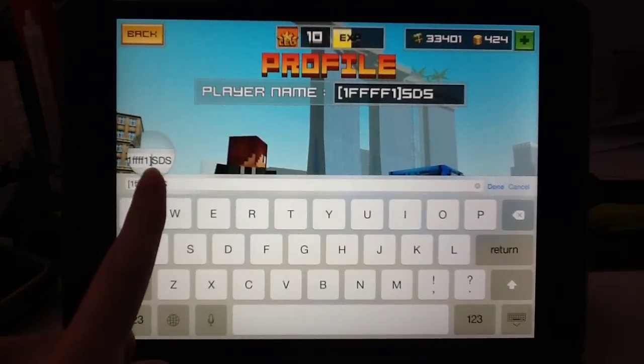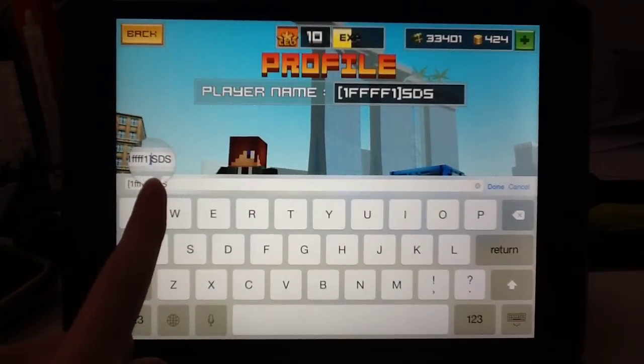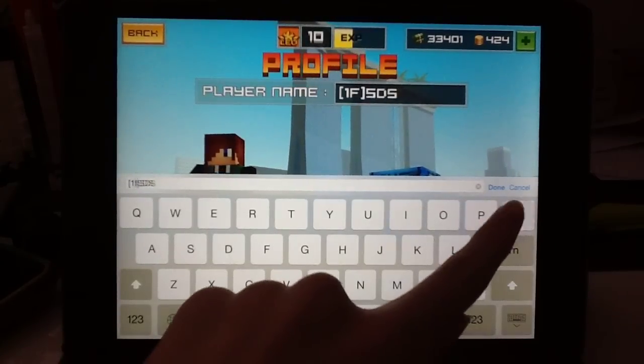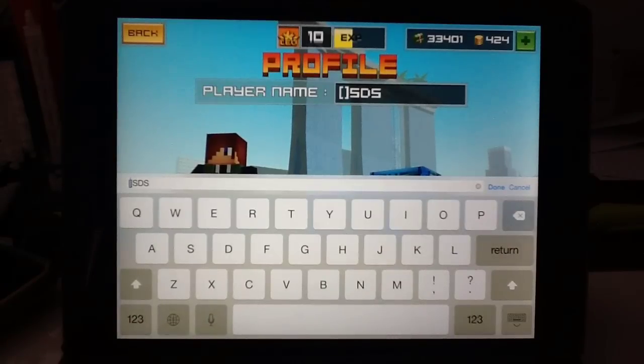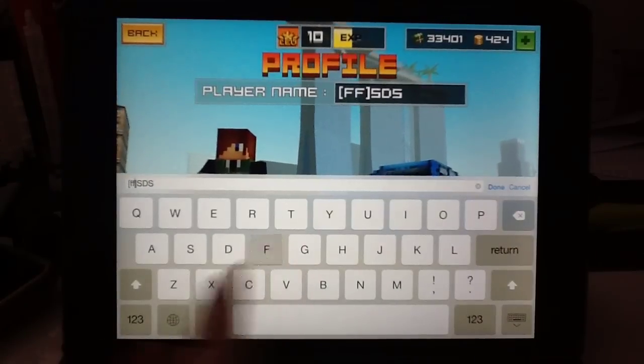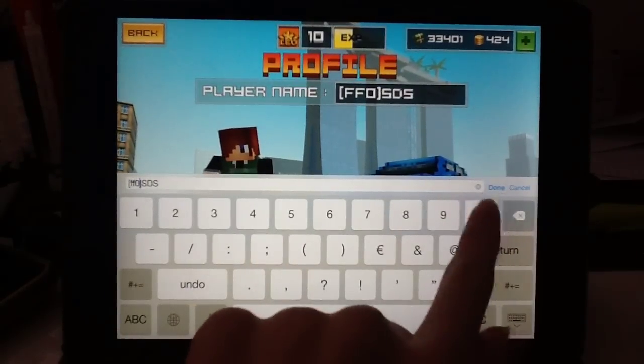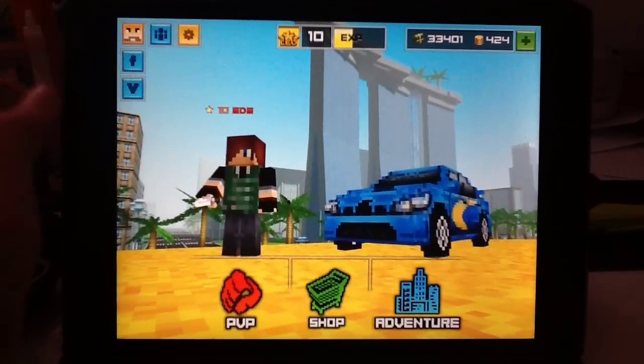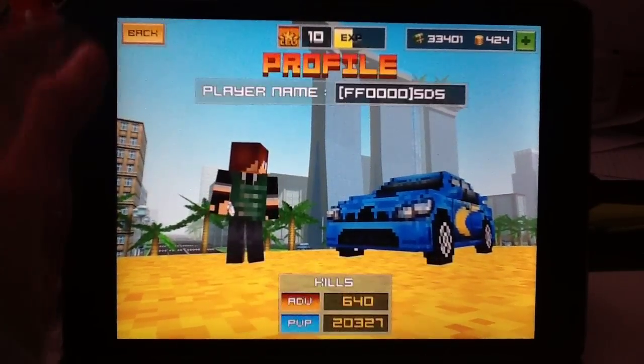Next one is red. Yeah, red, actually. The next one is red, which is pretty simple — it's just FF and four zeros. You can see your name tag is red.